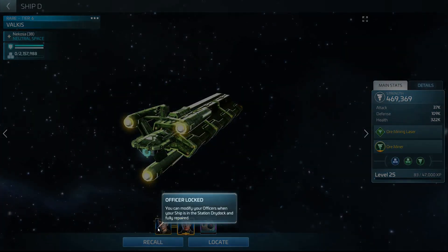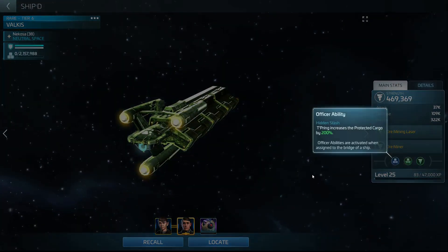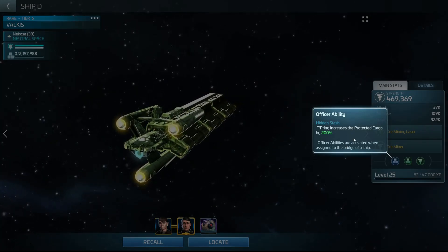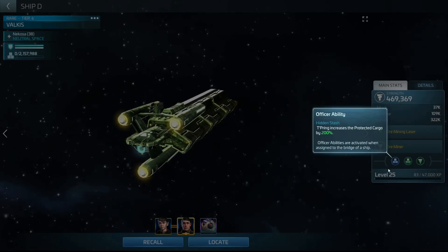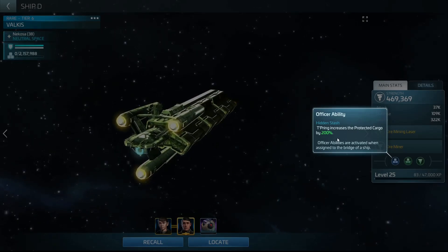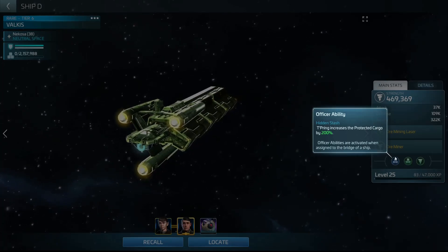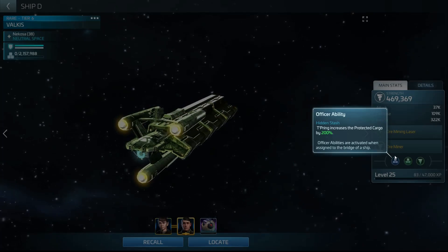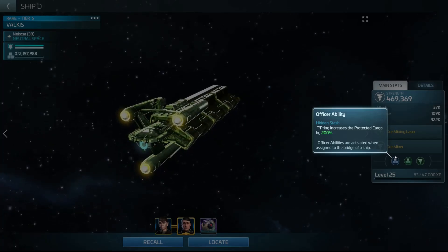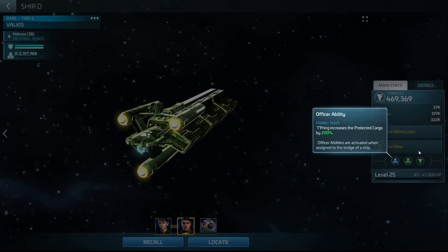He gets 70% because he has synergy with T'Pring. I use T'Pring because she increases his ability, and she also comes with protection cargo as her secondary, which is perfect for this ship. You want high protection cargo so you can mine for a couple of hours without anyone hitting you, depending on your server agreements — though she still provides the mining speed increase regardless.